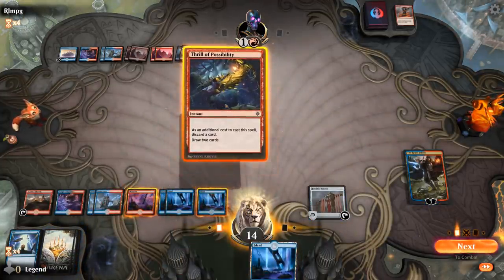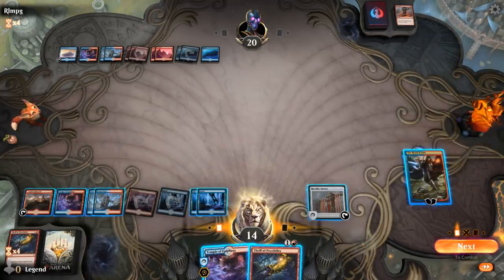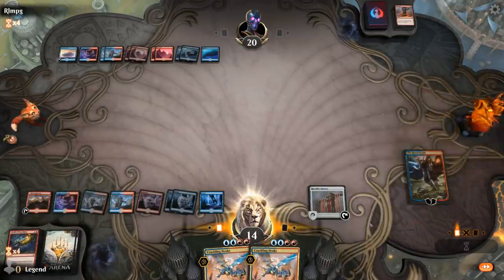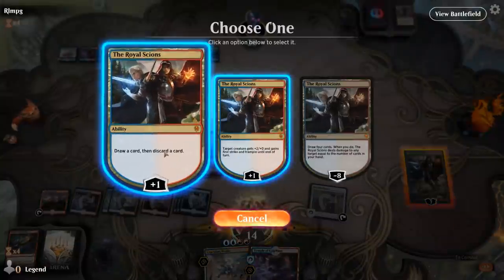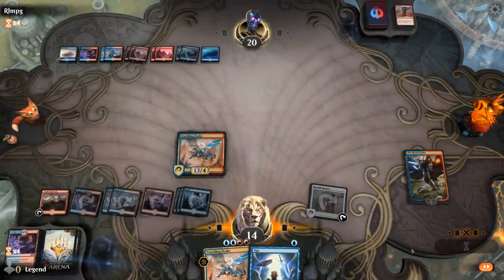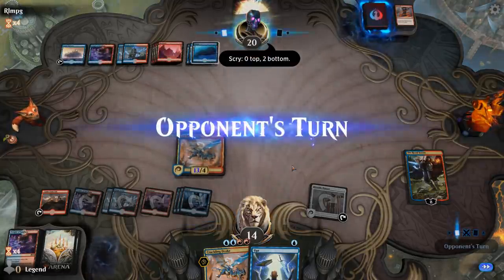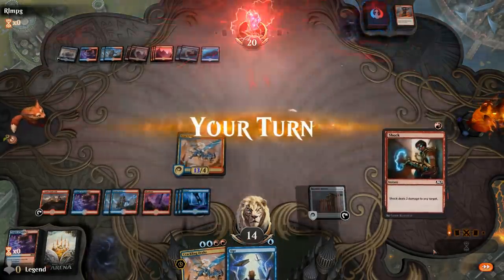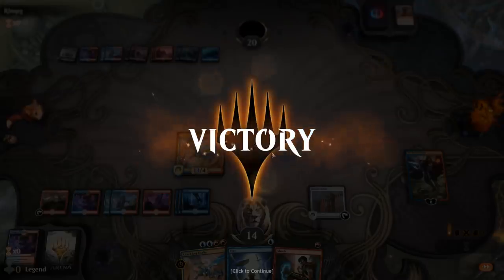I'll Thrill before looting with the Planeswalker, then Thrill again. Just imagine having a Nadir Kraken in play at this stage. We can loot away a land. The opponent is in desperation mode trying to find answers and has to concede — I could ultimate the Science, attack with the Drake, and it's game over. Grindy game against Izzet control but drakes and krakens came out on top. On to the next one.